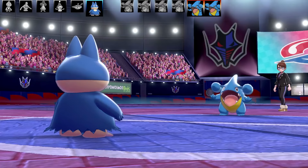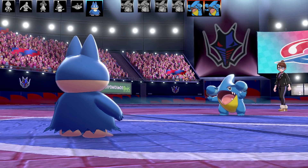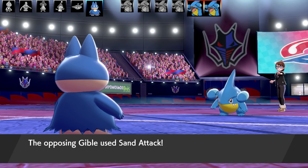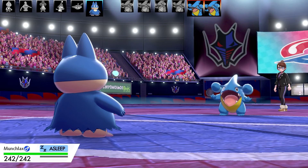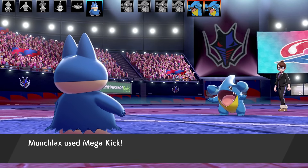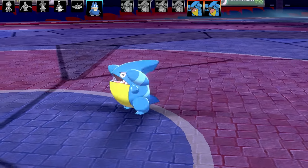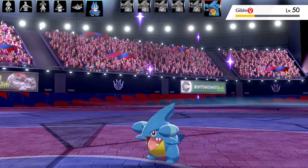This Gible has Attract — Munchlax falls in love, which is not good. Then it uses Sand Attack. This is a nightmare because I've already got Infatuation and I've got Mega Kick with its shaky accuracy. Munchlax is fast asleep and I was getting really doubtful. But Sleep Talk into Mega Kick — it lands after a Sand Attack and gets through the Infatuation to take the Gible out. That was actually very, very lucky when you think about all the things that had to line up.